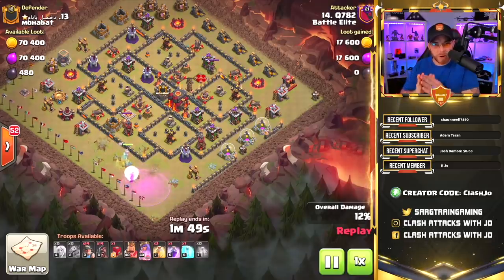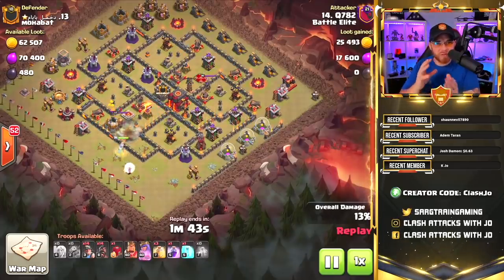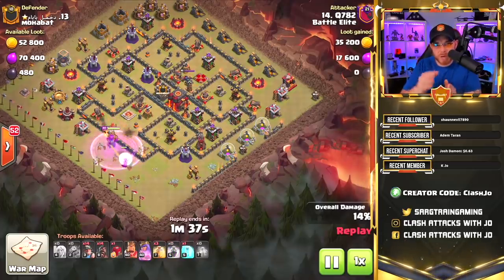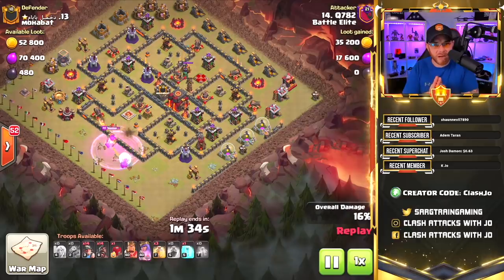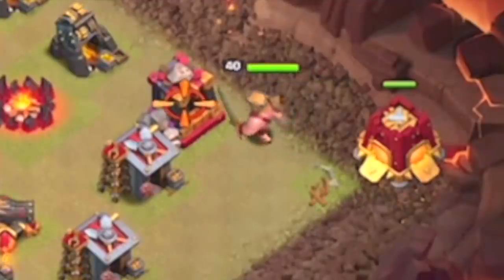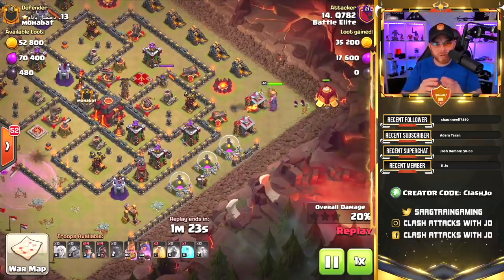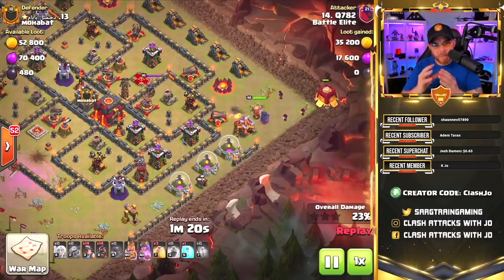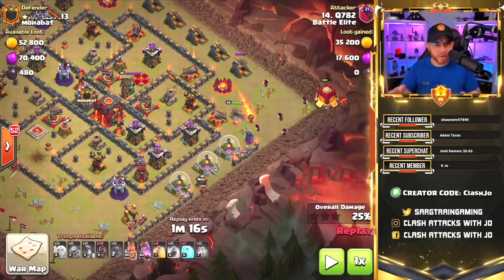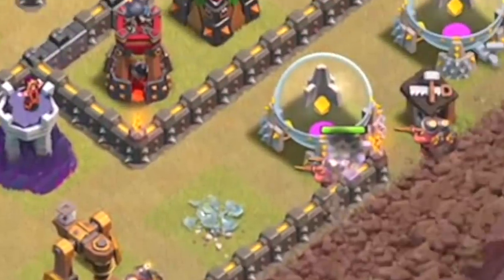The queen walk is your main focus, but on the opposite side of the base we're going to drop a barbarian king and the siege barracks. It goes in phases: starting with the queen walk, get rid of the clan castle troops, then start funneling the opposite side. A rage spell is dropped on the queen to eliminate the enemy barb king. The siege barracks produces a Pekka and wizards to eliminate multiple buildings before the miners and hog riders are placed. Pay attention to the timing — queen walk first, then the barb king and siege barracks clearing buildings, then miners and hogs.